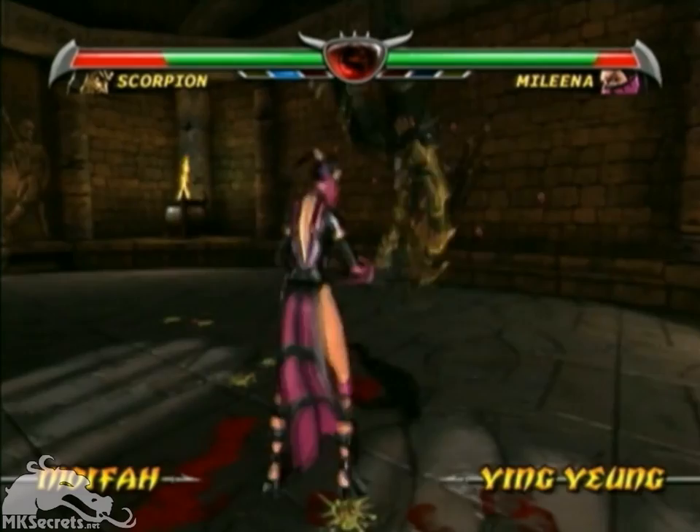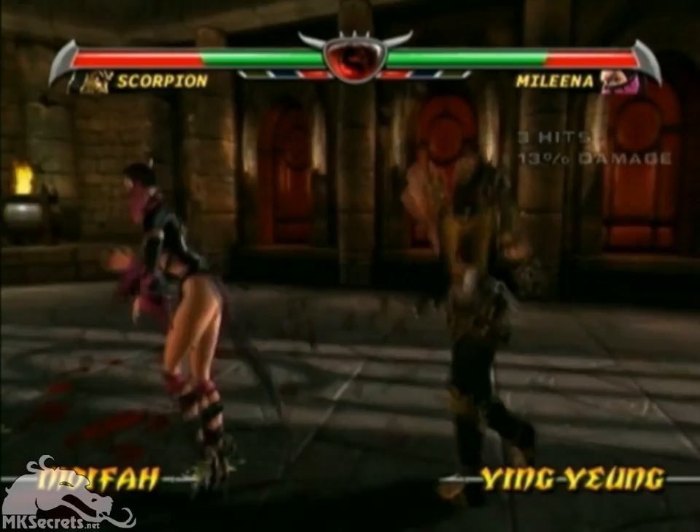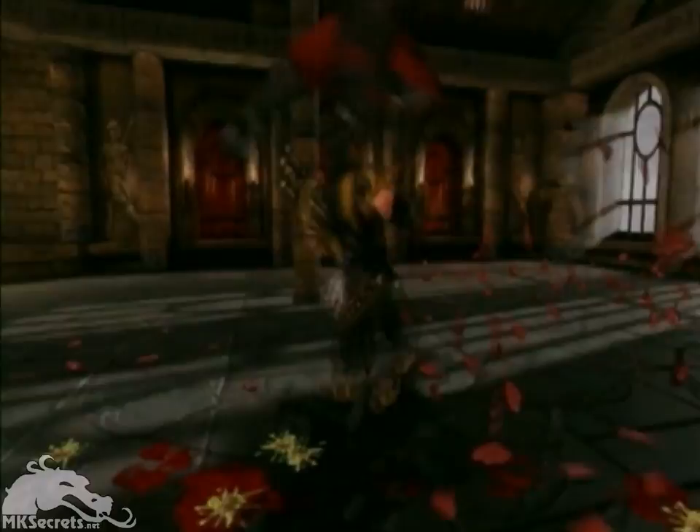One of the first new things you'll notice when playing the fighting game are the subtle lights that we've added to the power bars. We call them fight state indicators, and we put them there to give players insight into the nuances of our fighting engine. As you're playing Mortal Kombat, your fighter goes through a variety of states. By observing these lights, players will be able to pick up on when the best time is to strike, avoid, or even send their opponents to their doom with an instant kill.